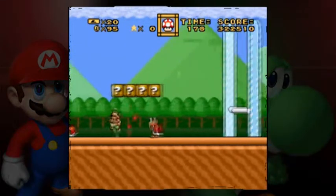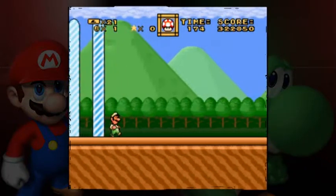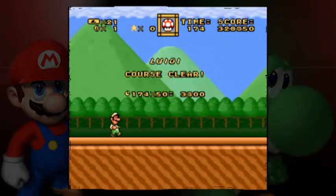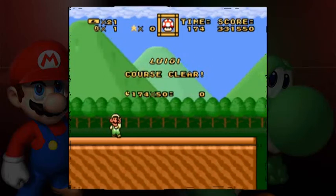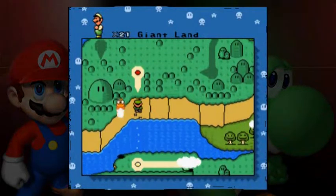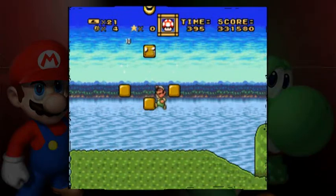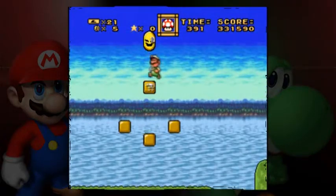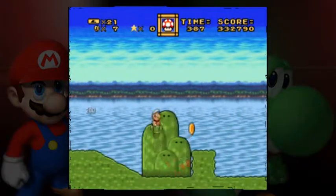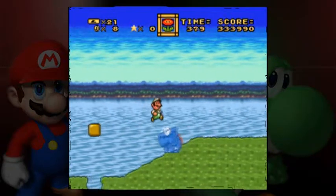I don't see a Yoshi coin counter here. That's a red level. And this will lead to a shocking secret, if you get the secret exit. But not just yet — there will still be some levels before that, and those levels will be clean.